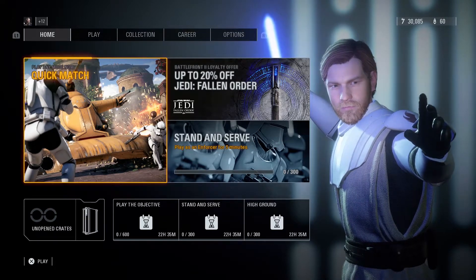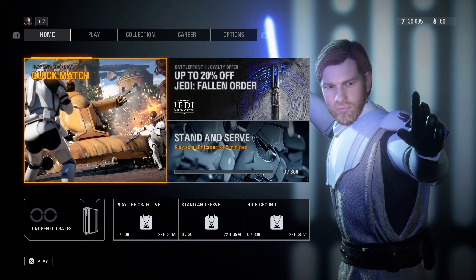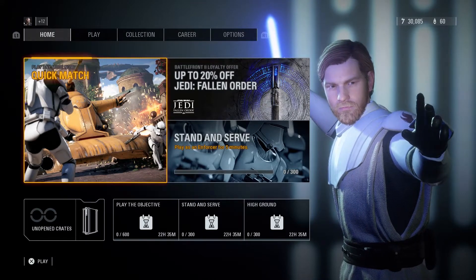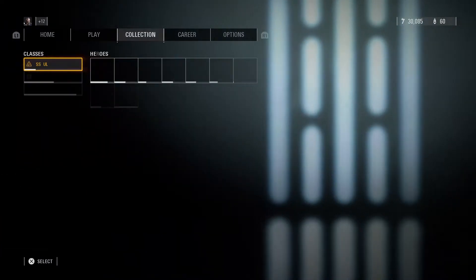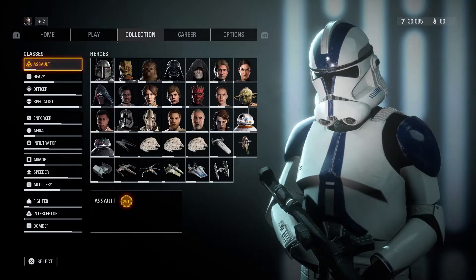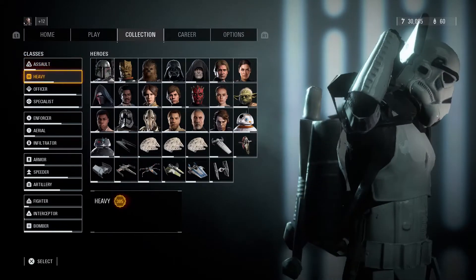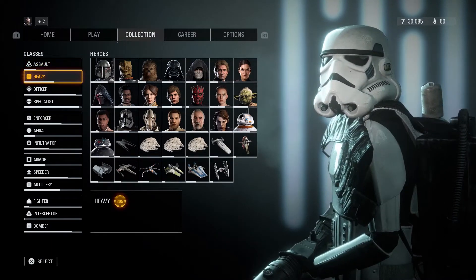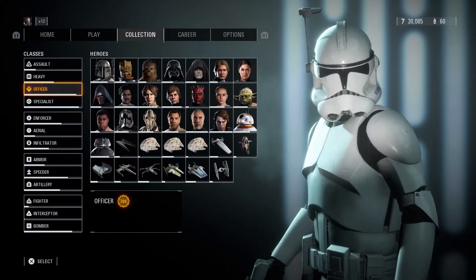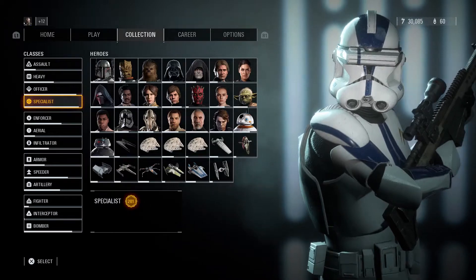Now with all of that out of the way, let's get right into it. Starting off with the levels, we have the collection starting with the Assault Class at 261. My Heavy is at 305. My Officer is at 788.